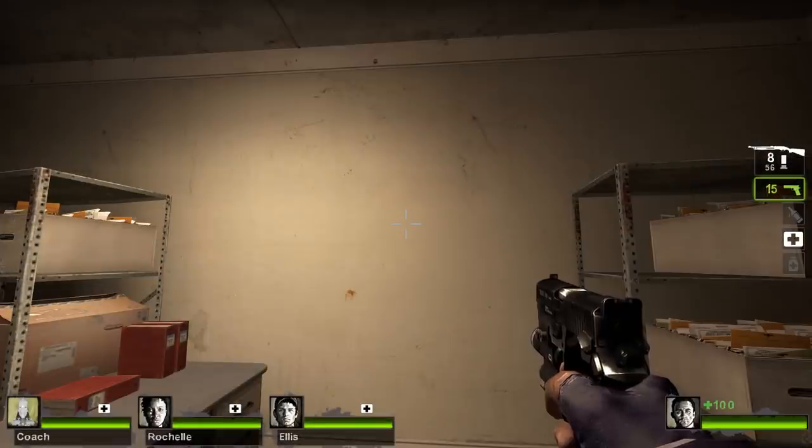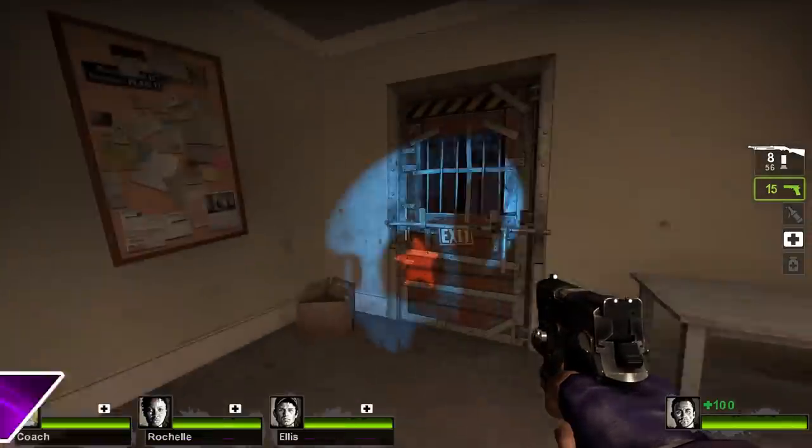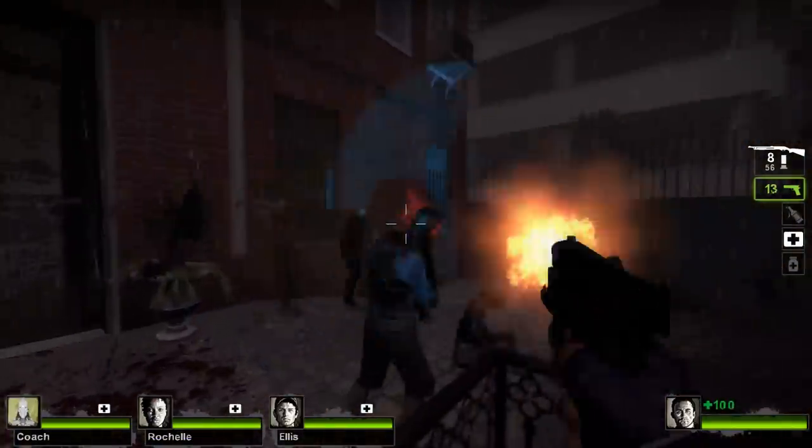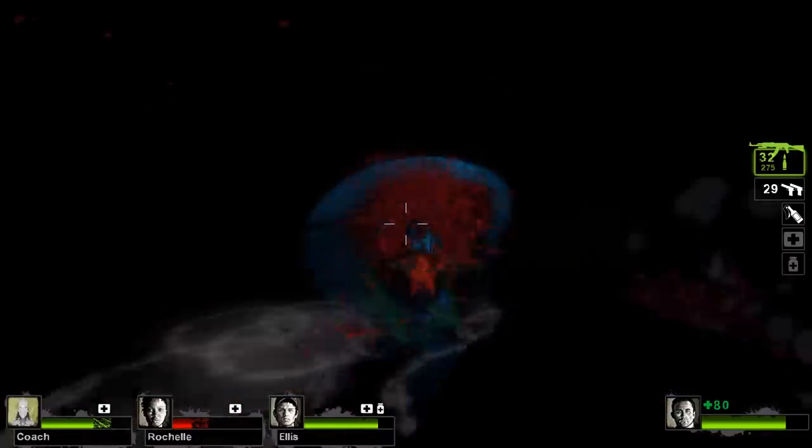Before fully transitioning away from weapons, there's a retexture for the flashlight that gives it the Decker logo. It can look pretty cool, but it makes traversing dark areas fairly challenging. I'd only recommend subscribing to it for casual gameplay.